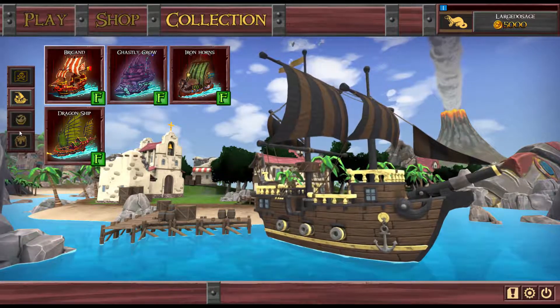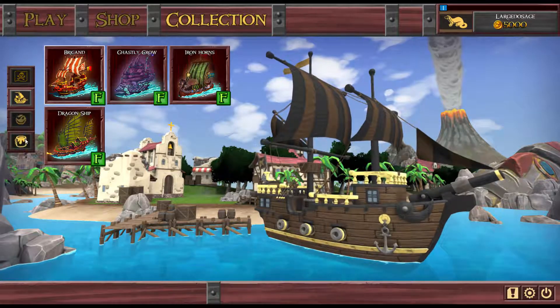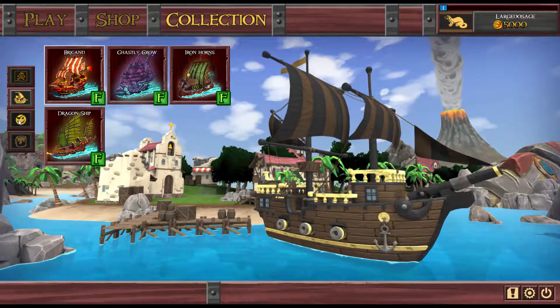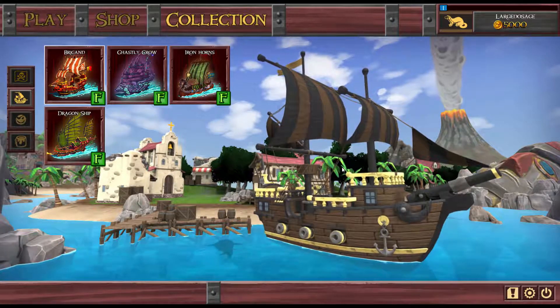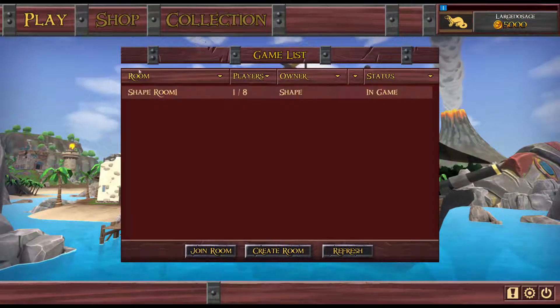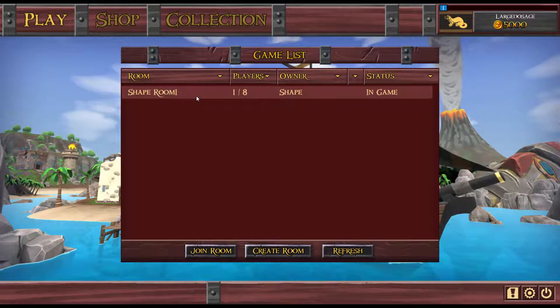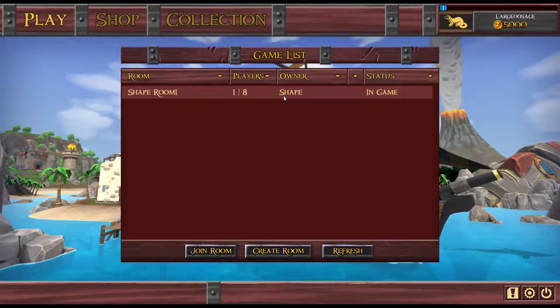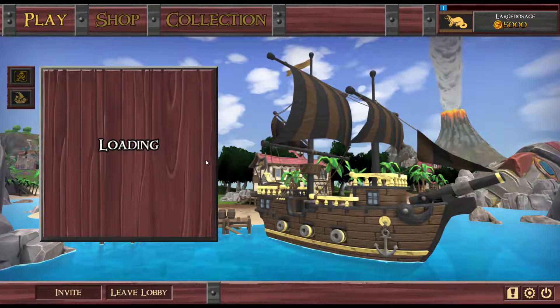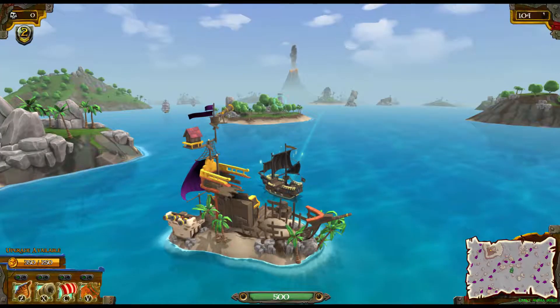You can change the color of your ship - I don't know what that pirate emoji is over there - but that's all I can do with the ship. Going into play, there's only one server available at the moment with only one player in it, so we'll join this room and see what this game's all about.